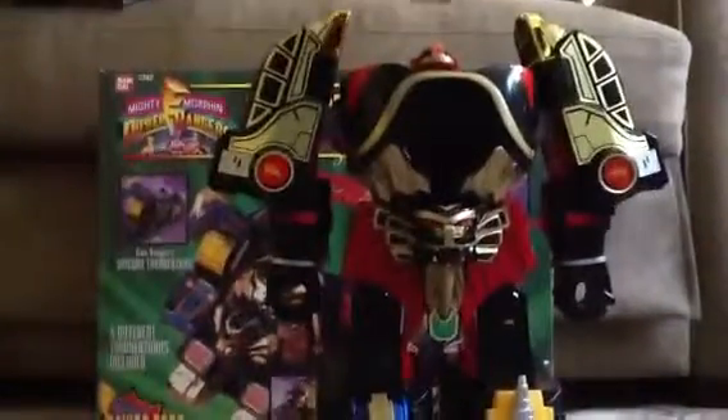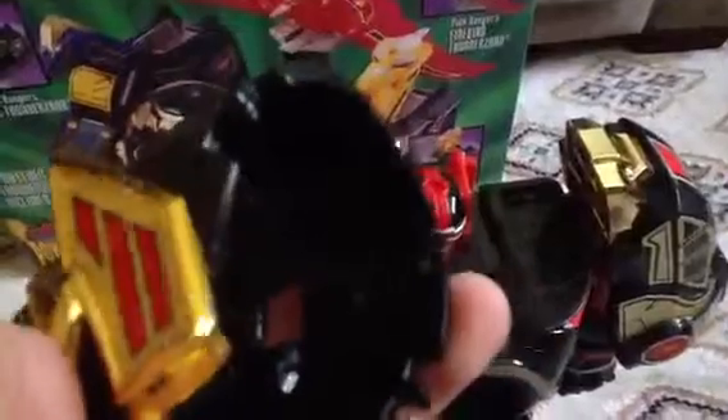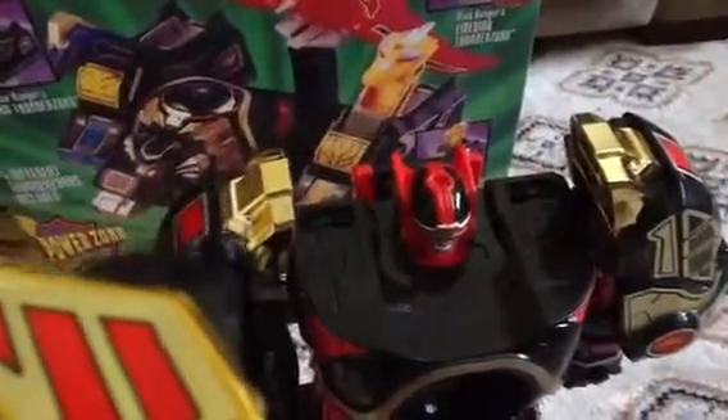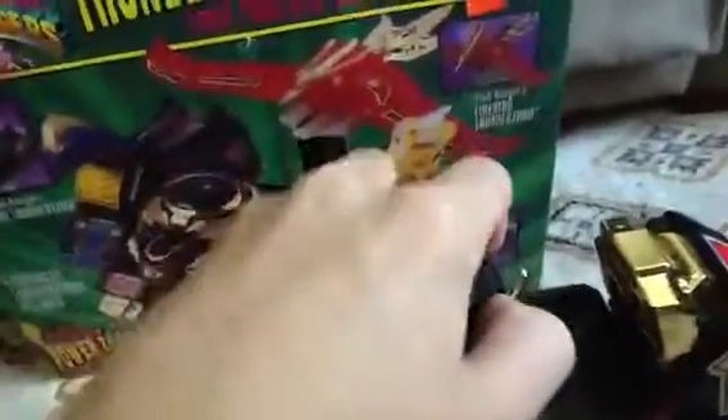You do the same on the other arm. Then you put the helmet on. It's gonna be two tabs right there and on the other side right there. You see right here — there's little knobs that are popping out. Those will slide right into it, just like that.